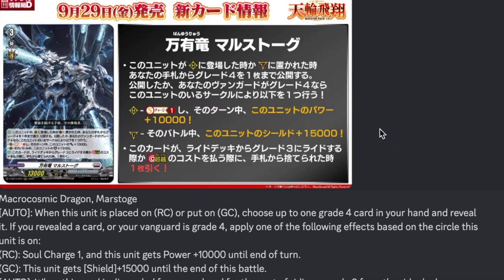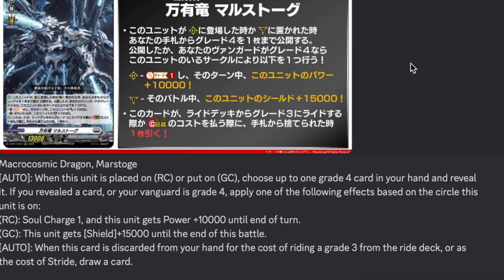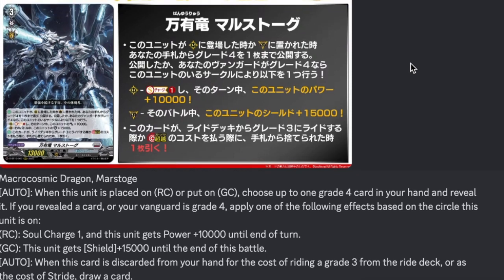Our last card for the day — Mana Microcosmic Dragon Mars, grade two, champion, 13k base. Badass art wasted on what I think is a horrible card. Auto: when placed on rear guard or put on guard circle, check the top three for up to one grade four from your hand — if revealed, or your vanguard is grade four, apply one of the following: rear guard soul charges one and gets plus 10k for the turn, or guardian circle gets plus 15k shield for the battle. Also auto: discard from your hand for the cost of riding a grade three from the ride deck or for stride and you get to draw a card. It's a 10k and a soul charge or a 15k shield. Two-of or three-of if you're running Massage. And next week we get Leonorn — so hope you guys enjoyed, don't forget to like, comment, subscribe, and subscribe to Twitch.